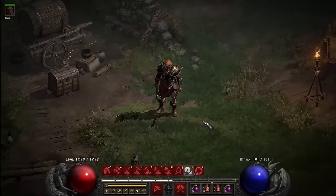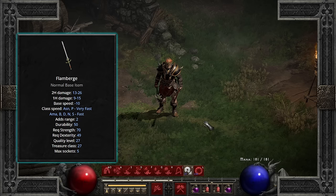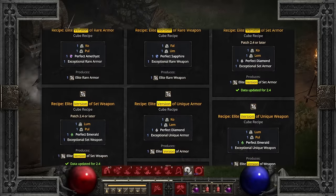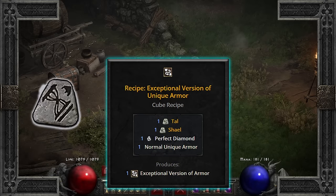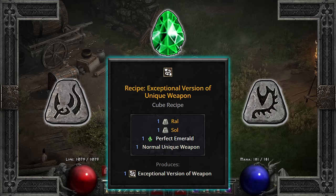Before we begin, let's briefly discuss upgrading items in general. Rare, Unique, and Set items can be upgraded from their Normal version to Exceptional, and from Exceptional to Elite, using the cube. The recipes differ across the board, but for upgrading Normal Unique armor you'll need one Tal, one Shale, and one Perfect Diamond. And for Normal Unique weapons, you'll need a Ral, a Soul, and a Perfect Emerald.